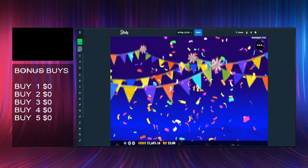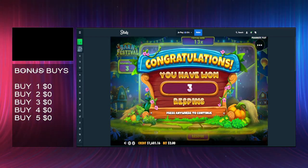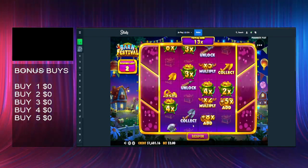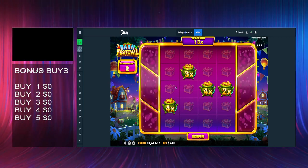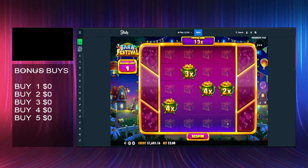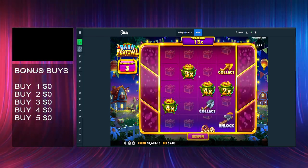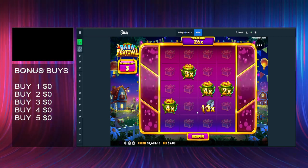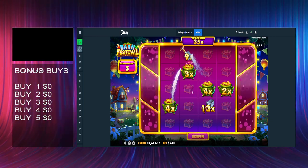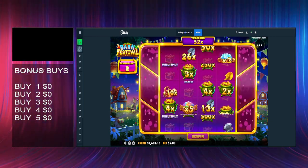They're reasonable multis to start off with. We need like shovels, collectors I think. There's one that gives multis as well, maybe. We just need to see things land. We got collect which gives us the respins back, another collect is good - that's everything, 52x.